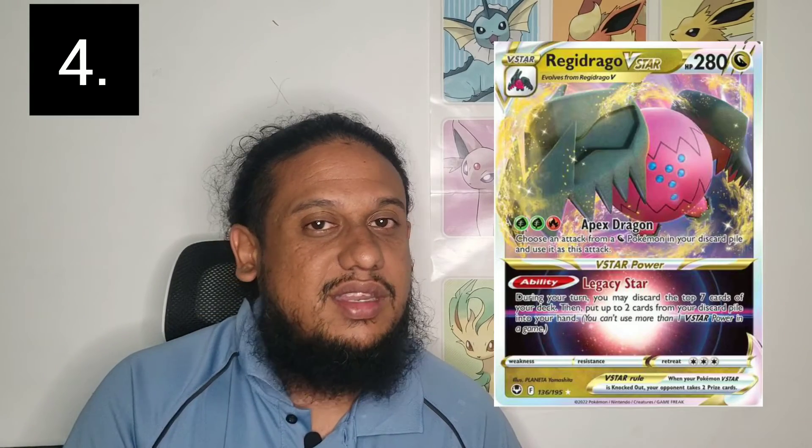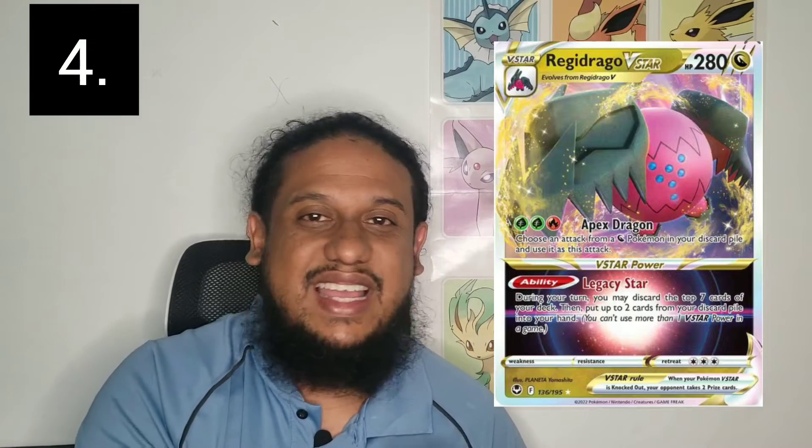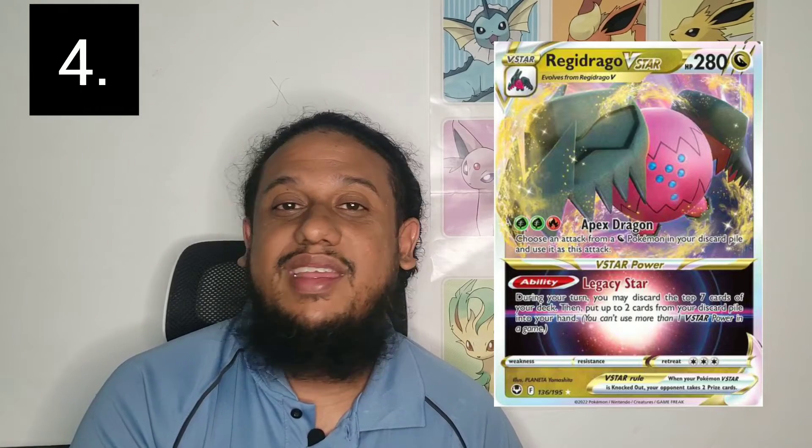Number four is another whole deck — this was my pick that I was predicting would come out and shake things up. It did not; it's not really showing results, but I still want to try it out. That is the Regi Drago V Star deck — where you're loading dragons into the discard pile and Regi Drago can choose any of those attacks. It's like a dragon toolbox — kind of reminds me of Mew 3. I like the concept.